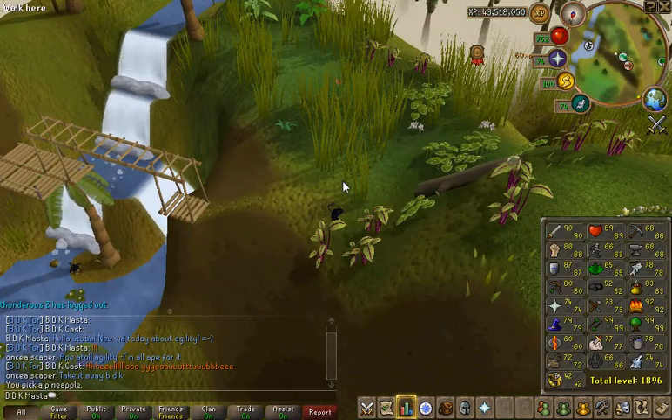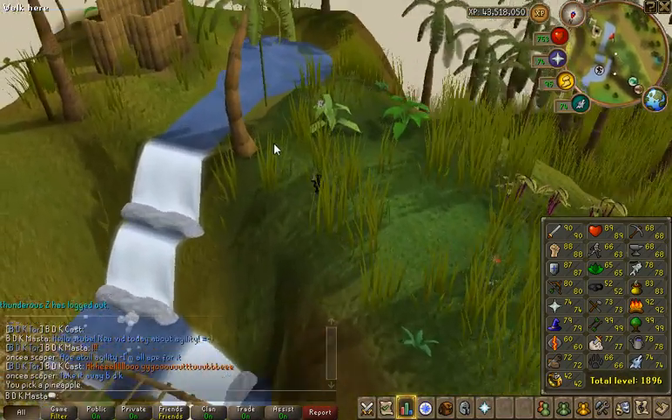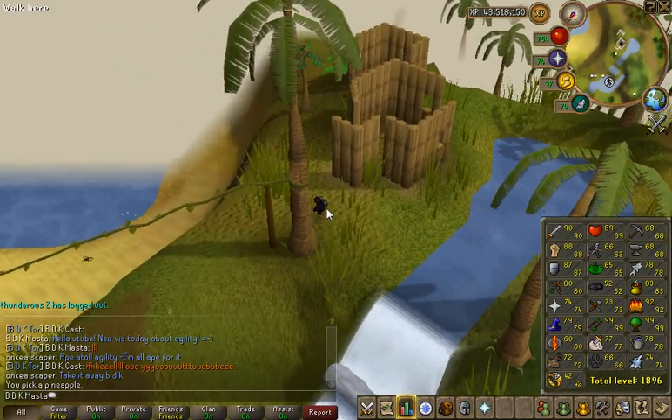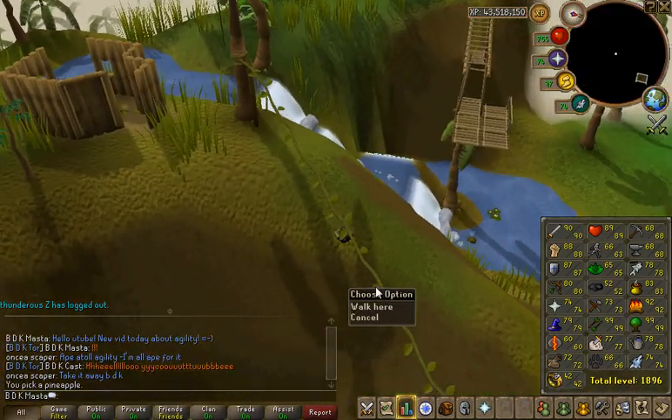You guys have a look at my stats — they're okay. Agility just isn't my thing. I just need 70. Oh, see how you can rapid click it and climb down this route or vine faster.